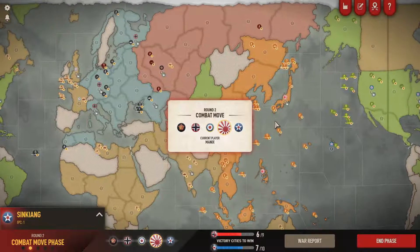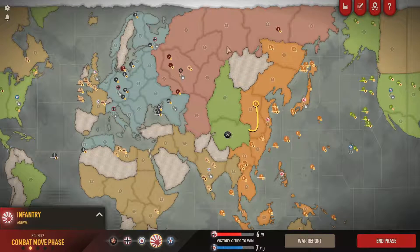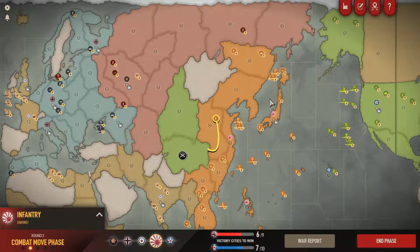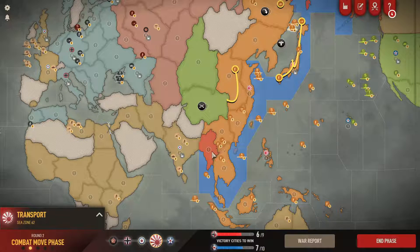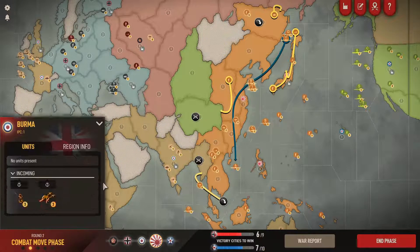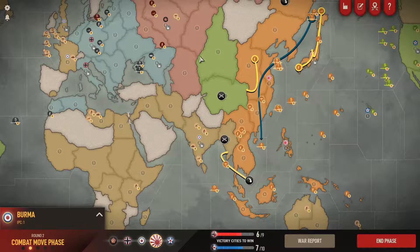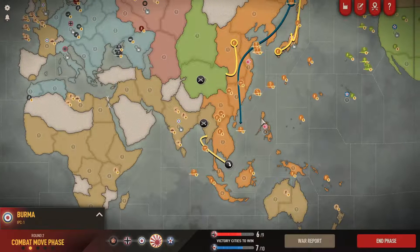For combat moves, I want to start chipping away at the economy - lots of provinces around here to take care of. I want to be pressuring India. I could try to sneak in a defensive blitz on one province. One nice thing: there are no allied aircraft in the immediate area, which means I don't necessarily have to defend my transports.